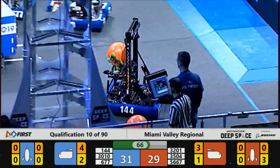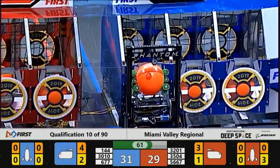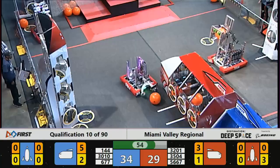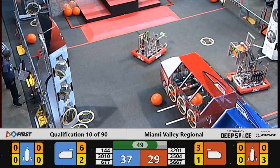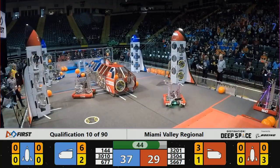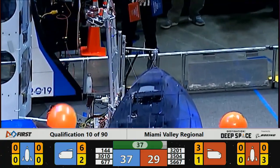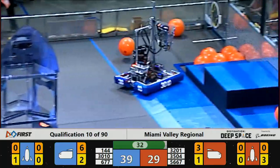On the red alliance side of the planet, watching now as 3201 tries to pick the right time to move in, not wanting to interfere with their alliance partner. In the meantime, it's 5667 for the red alliance — Digital Eagle — swooping into place, trying to pick up another hatch panel to place on either the red alliance rocket or the red alliance cargo ship. 35 seconds remaining, blue alliance with the lead looking to extend that, red alliance trying to close the gap.